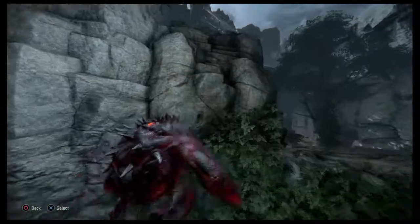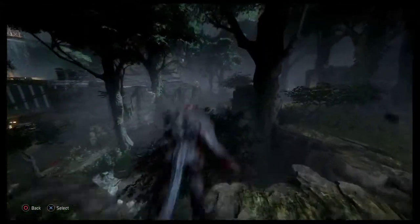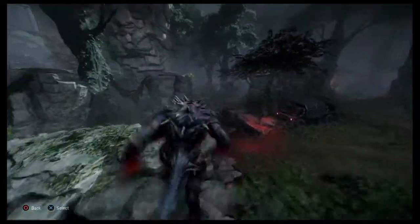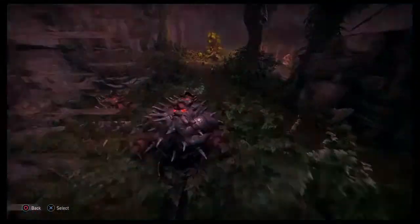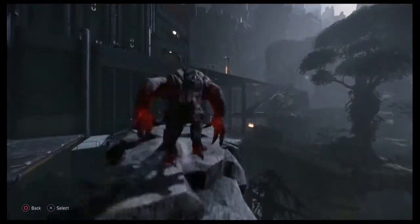Goliath can climb almost any surface. Leap to travel faster. Goliath will leap towards the crosshair's location, and the leap ability recharges over time. While jumping towards a ledge, hold the climb button to catch it and climb up.